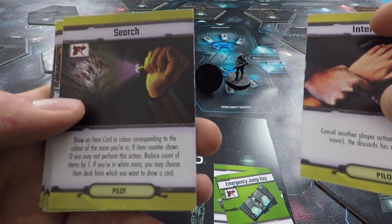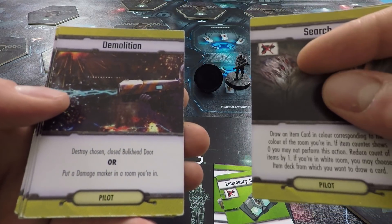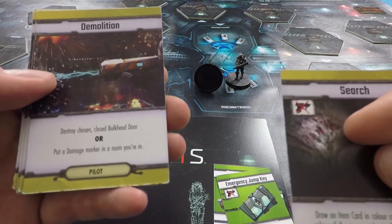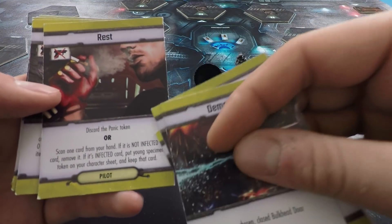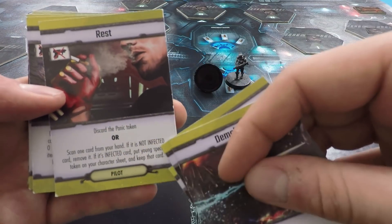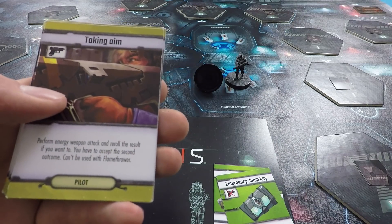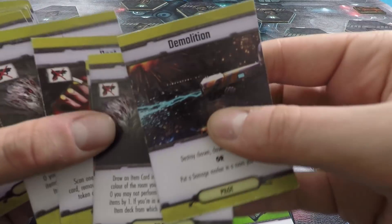All of these different cards have different actions on them. Some are common to all players' decks — for example, interruption, which is a card that stops another player doing an action. Everybody's got one of those. And search, which is where we look through the rooms for different items. Then we've got demolition, which destroys doors or damages rooms — for example, if you know someone's trying to blow up the ship, you might want to demolish the self-destruct room. There's also a rest card — these get rid of panic tokens or allow us to remove the non-infected contamination cards from our deck. We've got another search card and taking aim — these five cards are in everybody's deck.